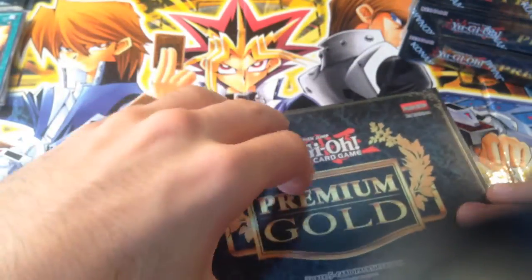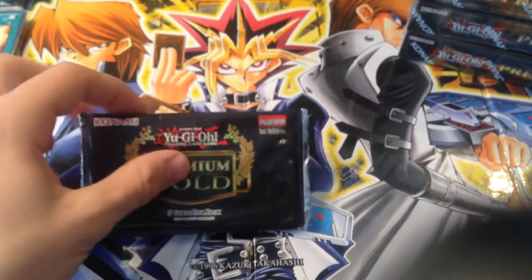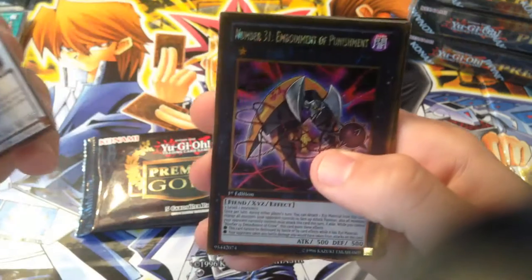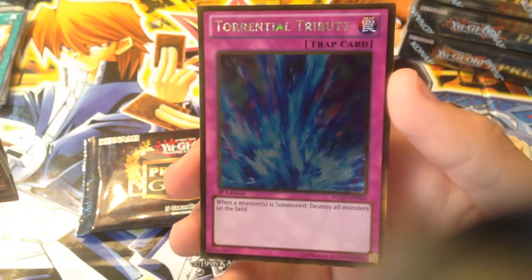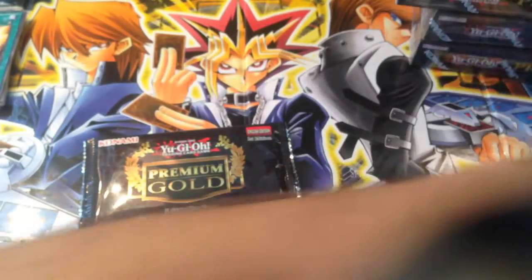I got mine for like $60, no lie. Alright, three more packs here of this premium gold. We already got Colossal Fighter — that is awesome. Number 31, a Gimmick Puppet, a Celestia Lightsworn Angel, and Torrential Tribute — that is so freaking cool. This is the coolest box I've ever opened, honestly.